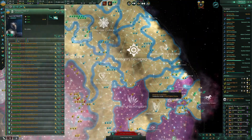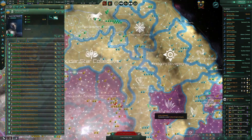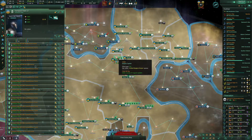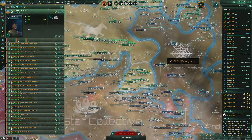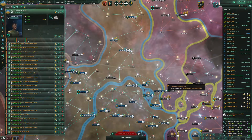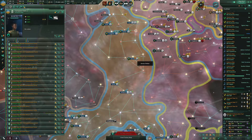These transport fleets need two new assault armies. I'm going to send them back to the Vol'Kil system. The other transport fleets I'm going to head down into this area to begin preparing. I think we'll send them into the Kumar system.